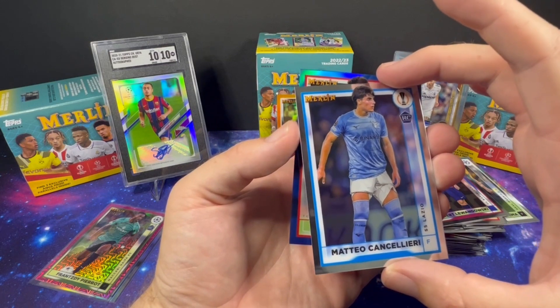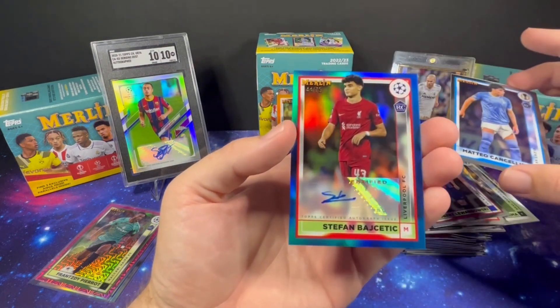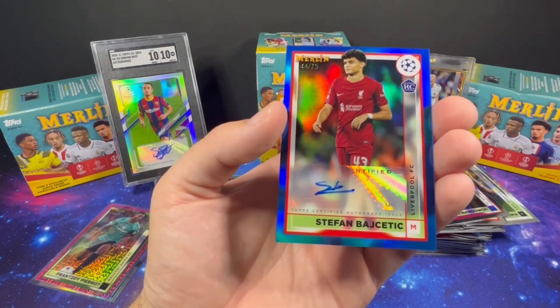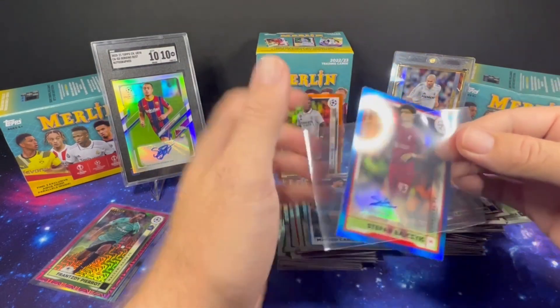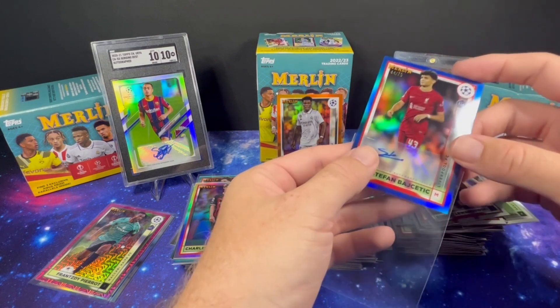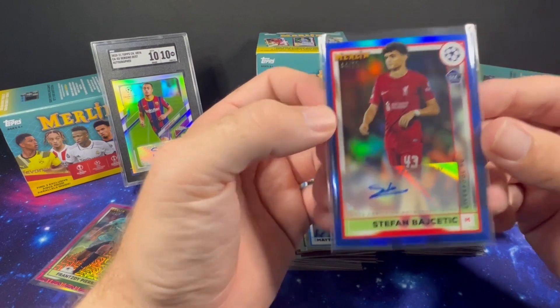Our blue, out of 75 — that is a terrible auto. I like the matching color, but that is gross. Stefan — he needs to work on that. Imagine being a Liverpool player. Probably some people are looking after that.